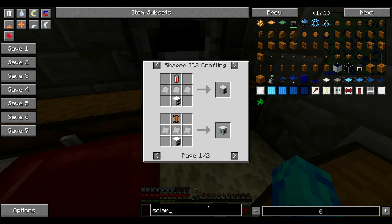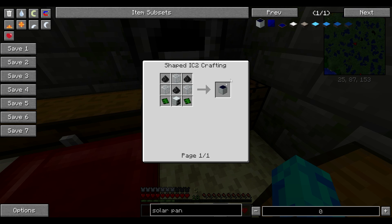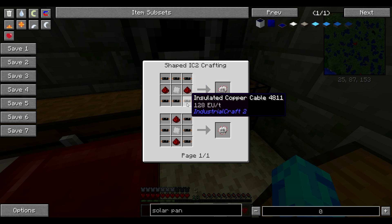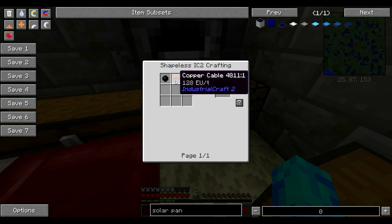So we can make a solar panel — not these ones but the Industrial Craft ones. For that we're going to need electric circuits — the iron, the copper, and rubber. So copper and rubber.